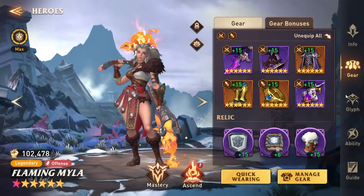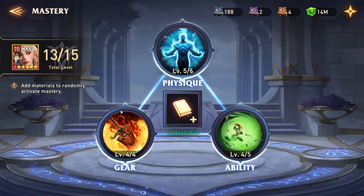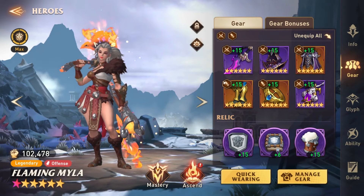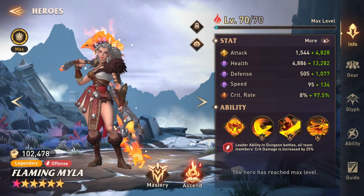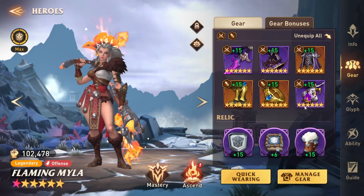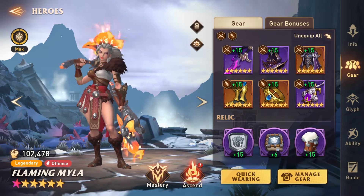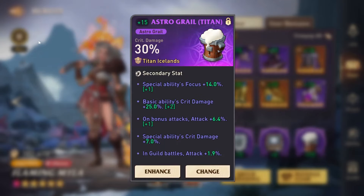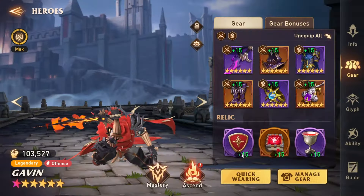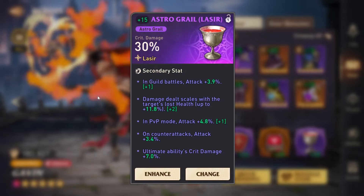Flaming Myla — like I said, she is fully booked. Actually 13 of 15, missing that ultimate I showed not too long ago. She is in Warrior and Assassin now. I think she was in Speed and Warrior before, but I just wanted to stack a little more Crit Damage and Attack. She's got Crit Damage Relic and Crit Damage Relic. And Gavin had Crit Damage as well — Crit Damage and Crit Damage.